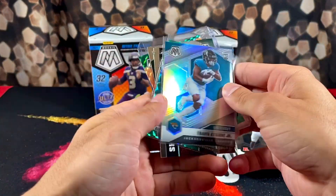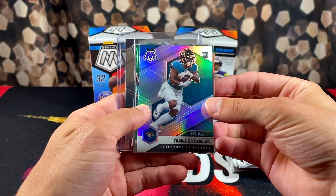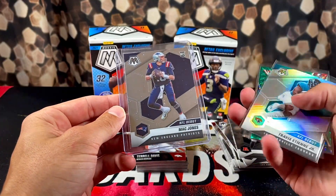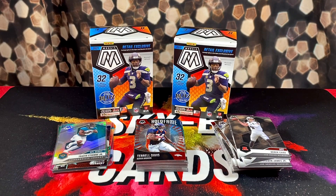Wasn't many solid pulls. Hopefully this is the last time we have to rip Mosaic before we can find some Prism Football. We got the Travis ETN, a couple Joe Burrows, some Touchdown Masters inserts, and then the base NFL Debut Mac Jones — probably the best pull we had. Hopefully we can find some Prism Football in the wild next week so we don't have to keep going through these brutal beatings Mosaic is giving us. Always a fun time ripping product though. Like, comment, subscribe — peace out.